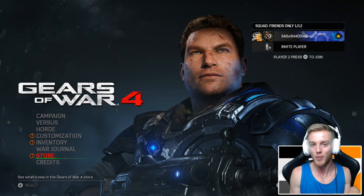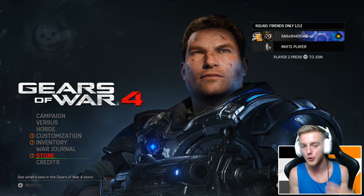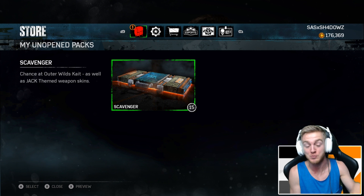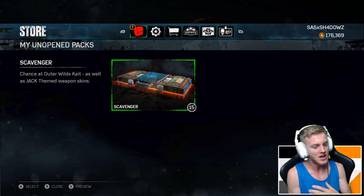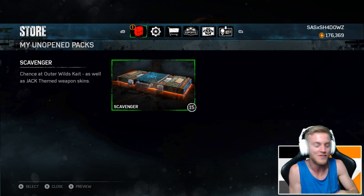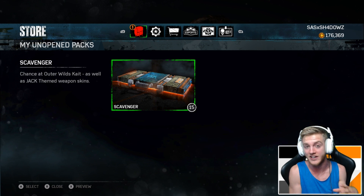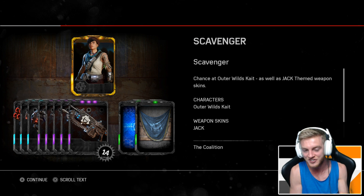Hey guys, welcome back to a brand new Gears of War 4 gear pack opening. I'm bringing you guys a new gear pack opening of 15 of the brand new Gears 5 inspired Scavenger Outer Wild K gear packs. Gears 5 has been revealed and announced, and K Diaz is sort of the main protagonist — the main character in that game — and it's inspired a new look for K in this game.